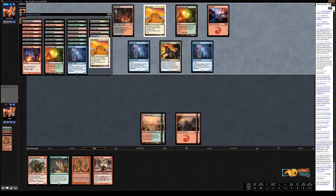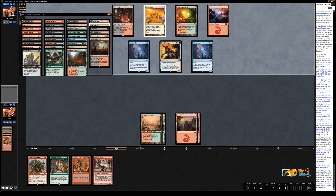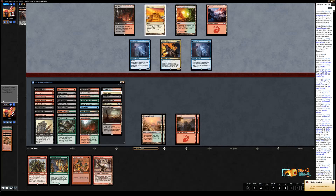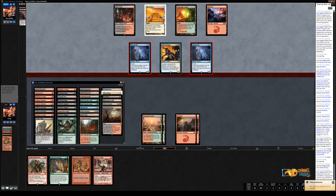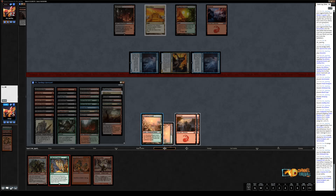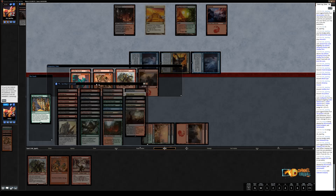I'm going to dredge Stinkweed Imp. I do hit one Creeping Chill, but not the two that would be necessary to close this thing out. Eric wisely didn't go crazy on his turn — he's playing a little bit defensively. I've got a Stinkweed Imp to block and Faithless Looting to threaten to find the last Creeping Chill. So let me just attack with everybody and see what plays out.